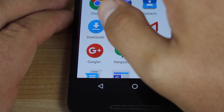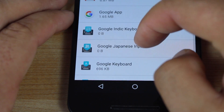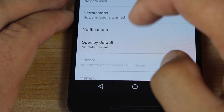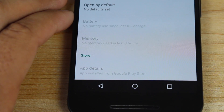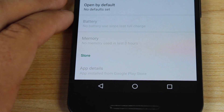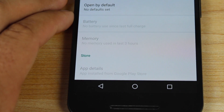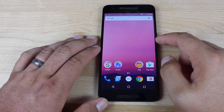If we go into Settings, then Apps, and then go to any of our installed applications, if you go all the way down to the bottom of App Info, it will show you exactly how the application was installed — whether that was from the Play Store or side-loaded. You actually get that information there in App Info.